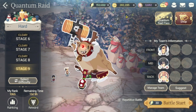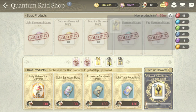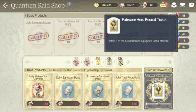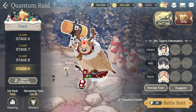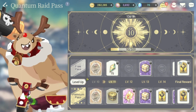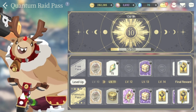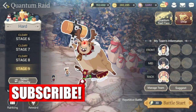Why do we do the Quantum Raid? Simply because of the rewards and gifts once we finish. There are some very good rewards that you need for progress, especially the Fate Core Recruit Ticket. As a free-to-play player you'll also get rewards from the free pass, while those who paid get the premium pass rewards.